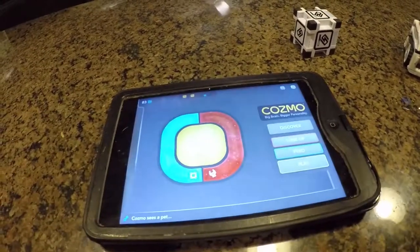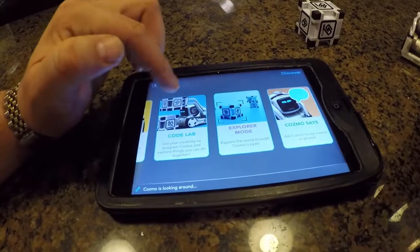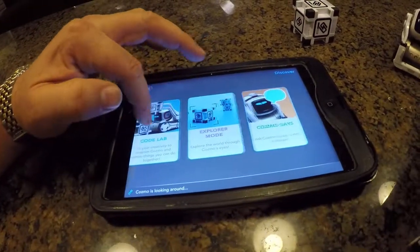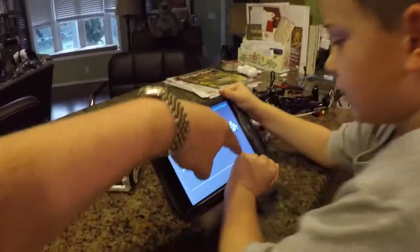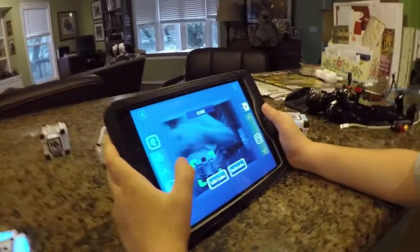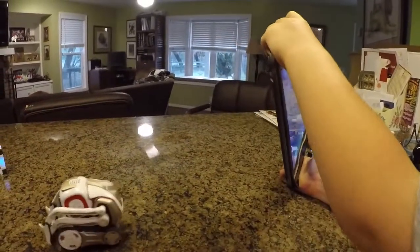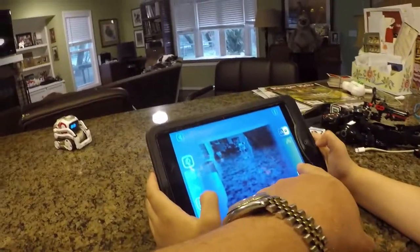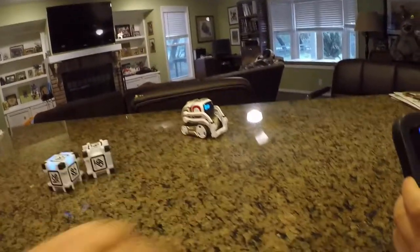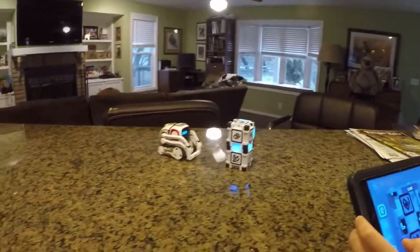We've played with him enough that we earned a play token today. There's Discover Mode — in Discover Mode you have Meet Cosmo, where you program people's faces. You have the Codelab where you learn how to program him — that takes a more advanced side. There's Explorer Mode and Cosmo Says, where he just repeats what you type. And then there's where you drive him using your smart device. You can see his little camera, and using the iPad you can drive him around. You have these sticks, then you turn it and you can see where he's going.